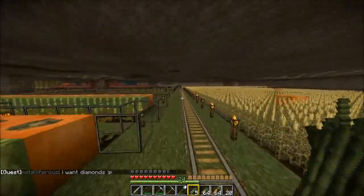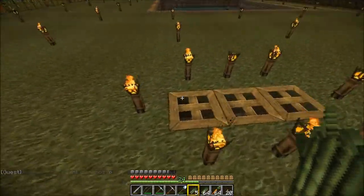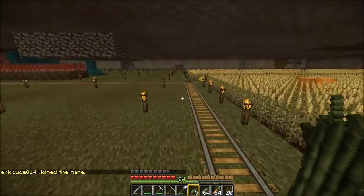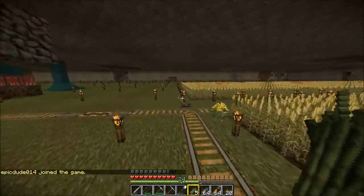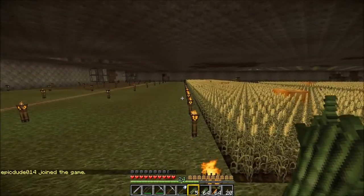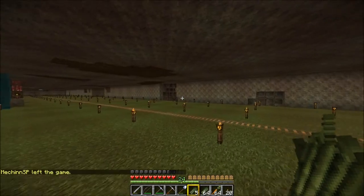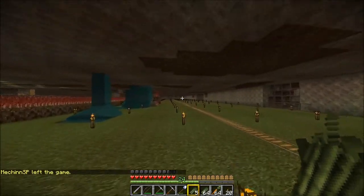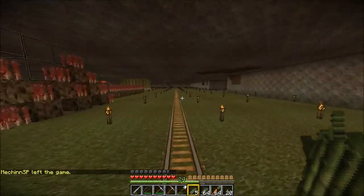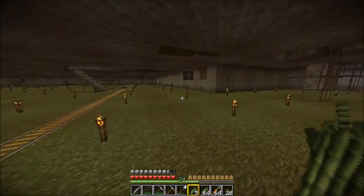I've covered up these stairways going down by putting trap doors in so that I won't fall by accident and nothing can come creeping up on me. I have expanded the wall further — gone another twenty blocks that way. I might go even further, but I did this so that the width is now a hundred blocks wide — so we've got approximately a hundred by a hundred and fifty.